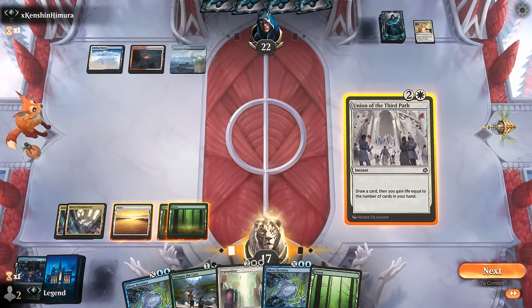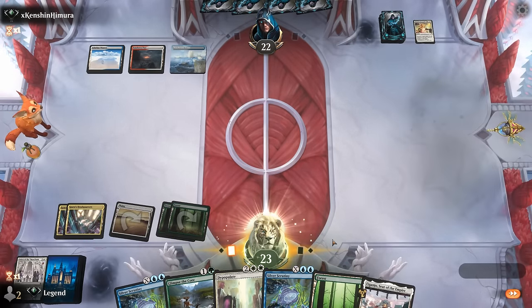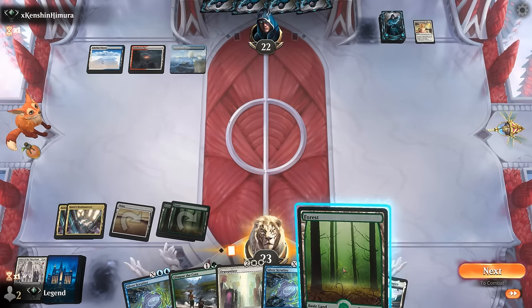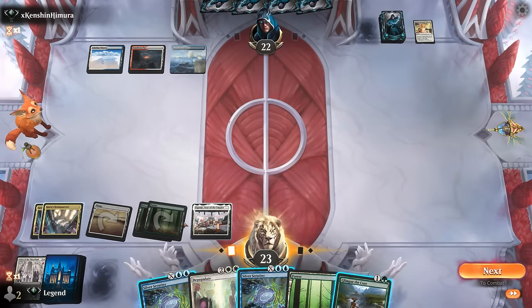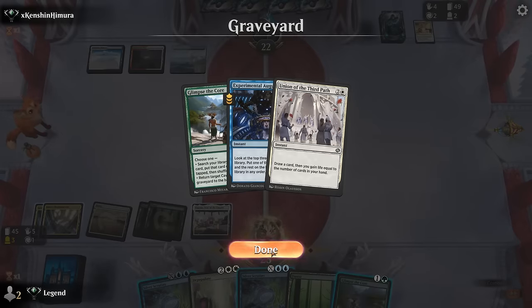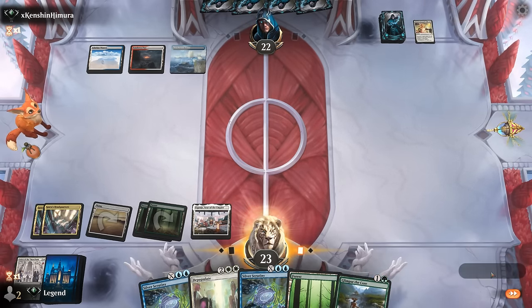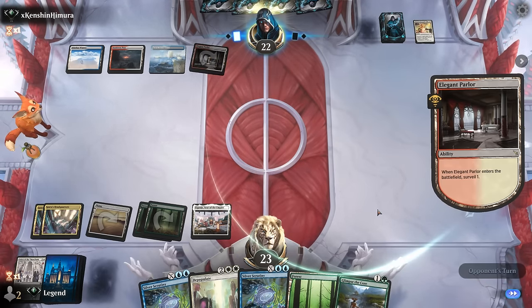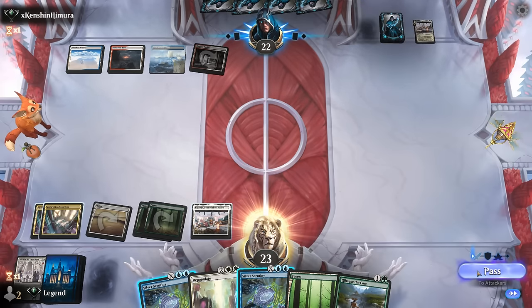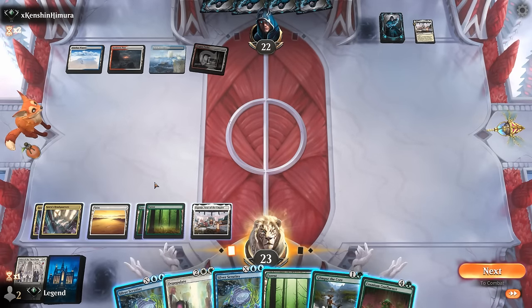They could counter this but we want to gain the extra life. We don't even have a forest left since we only have three, so Glimpse doesn't actually do anything — we can hold it to eventually get back a cave from the graveyard. Confluence would be excellent. If it doesn't resolve, Scrutiny might. Could also pass and end-of-turn Scrutiny for three draws. Let's just go for the Confluence here — and there's a No More Lies to counter it.